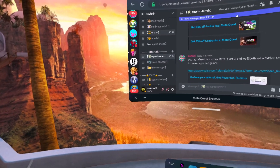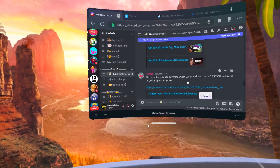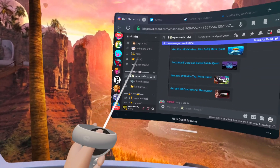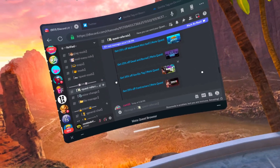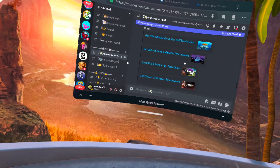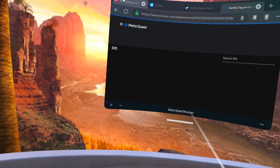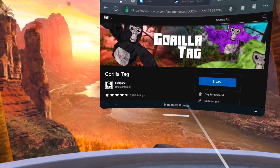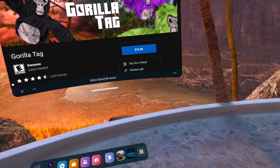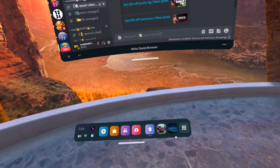You might as well join the Discord even if you're not going to be actively typing — when you need it, you can just hop on. For example, I bought Bone Lab the first day it released because there was a referral available and I got $10 off, paying $30 instead of $40. There's even a Gorilla Tag referral — it's $20 on Steam and Oculus, but with the referral you save 25%, which is $5.